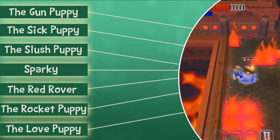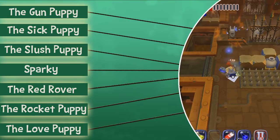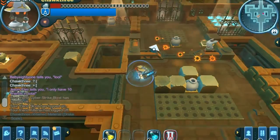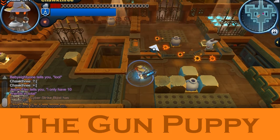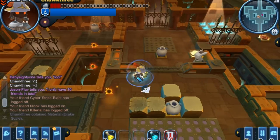First off we're going to be looking at the gun puppy and then we'll make our way through the rest of them. We're just going to be taking a basic look at them and then later on we'll talk about strategies. So first up, the standard gun puppy — as you can see he fires five orange projectiles.